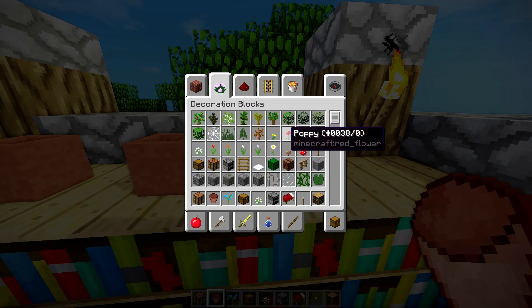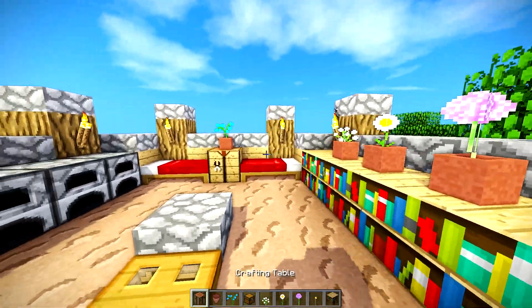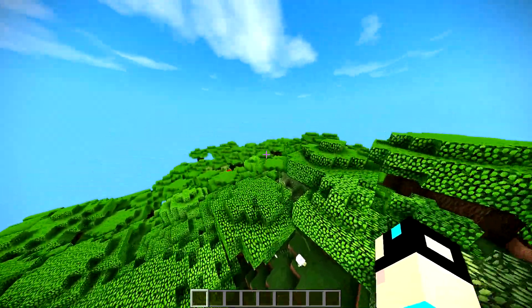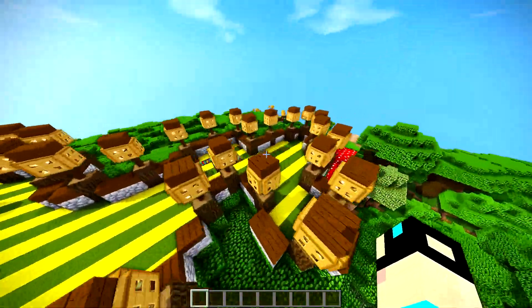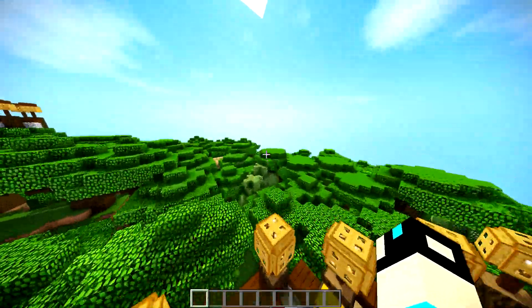I'm just going to put a bunch of cool looking pots right there just to make it look nice — we'll do an oxeye daisy and we'll do an allium. And there we go. Thank you guys so much for watching. I know this is a really simple tutorial, but I'm doing daily ones so not every one is going to be as extravagant and huge as, like, this giant one over here — my dark oak forest tree house.